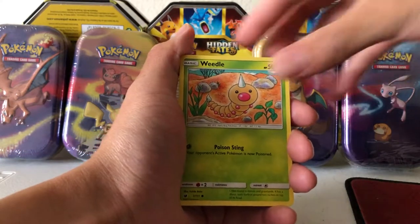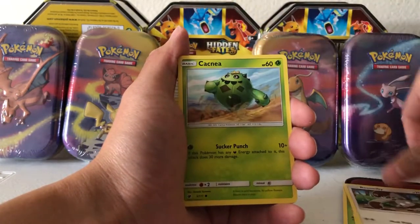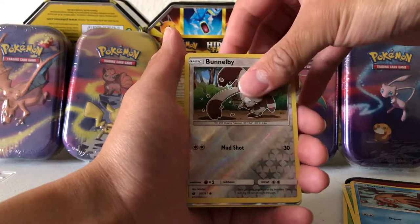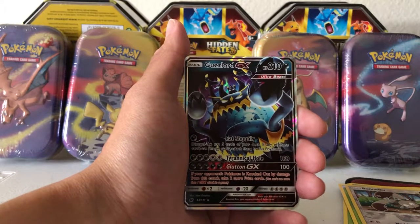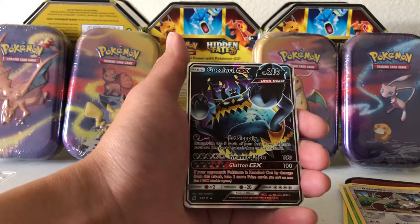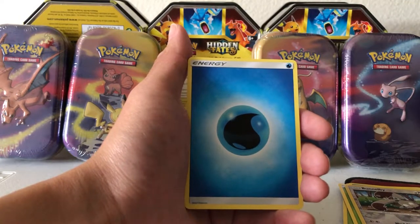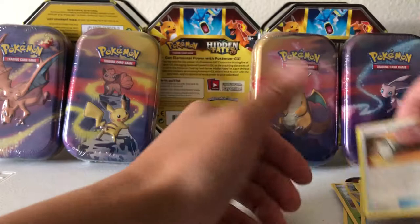Second pack. Weedle, Shellos, Bunnelby, Cacnea, Swinub. Our Reverse Holo is a Bunnelby - the same one we got earlier. And our Rare is looking good - nice! We got a Guzzlord GX, an Ultra Beast. That Glutton GX move is really expensive, five Darkness Energy. But for a Mini Tin that has only two packs, getting a GX is pretty awesome. Water Energy, Counter Energy, Fighting Memory, and Counter Catcher.